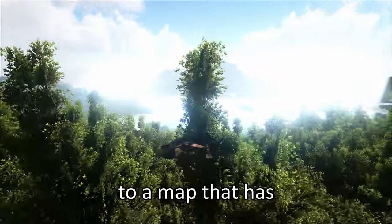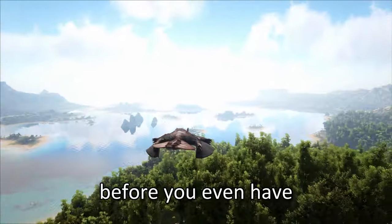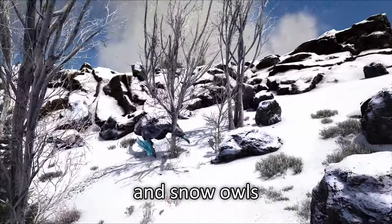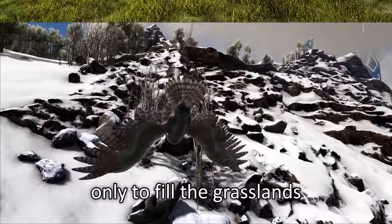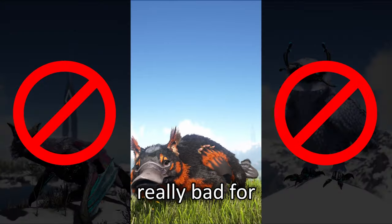Genesis added a slow-ass canoe to a map that has a literal living rocket — the Maywing — which can be tamed before you even have enough resources to craft the canoe. Lost Island takes it a step further and adds Monoceratops and Sinomacrops, which are both great travelling mounts, only to fill the grasslands with Maywings, making the other two travellers really bad for travelling.